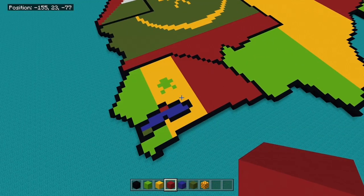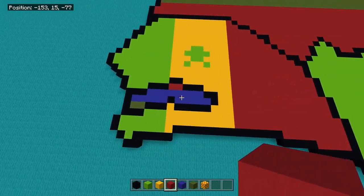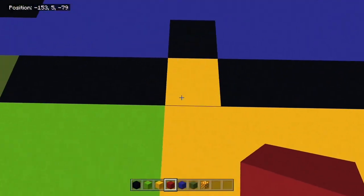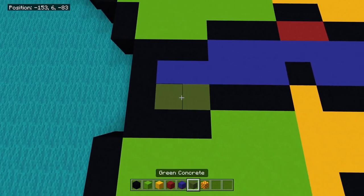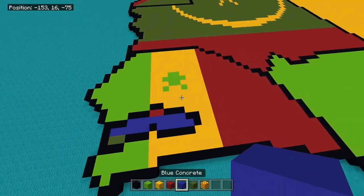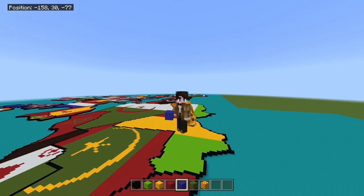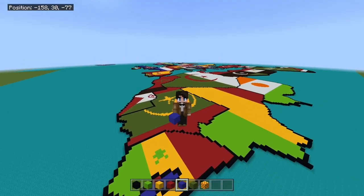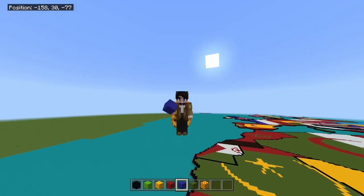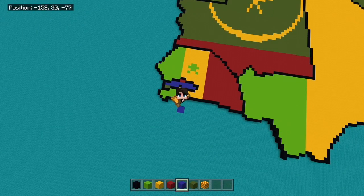Welcome back. You may have seen I've added an extra few things. I've also done the flag for the Gambia, but it's really straightforward, I promise. We come to the bottom here, fill these in with green concrete, fill the top in with red and the middle with blue. Now this should be what it looks like, and if it looks like that, I am proud to say that you have completed part whatever-this-is of How to Build the Earth in Minecraft. I will see you all later. Goodbye!